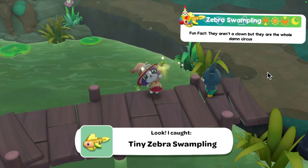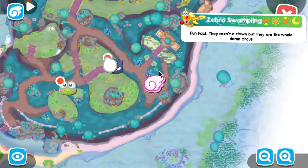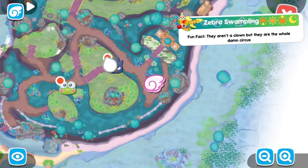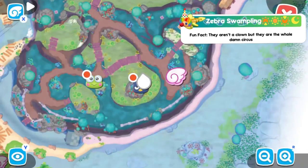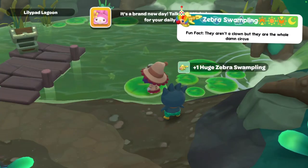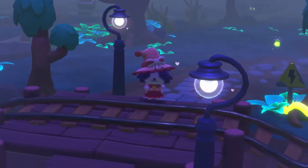Next we have the zebra swampling — I found them at daytime but they can be found at all times. For the tiny one, go to the nature preserve mailbox, follow the path towards the bridge that goes over the pond, and once you're on the bridge cast your rod into the smaller side of water. For the regular, head directly across from the nature preserve mailbox, jump onto the lily pads going higher and higher, and on the highest one cast your rod. For the large, go to the swamp entrance from the resort gate, follow the path down a level to a small pier, then fish next to the pier.